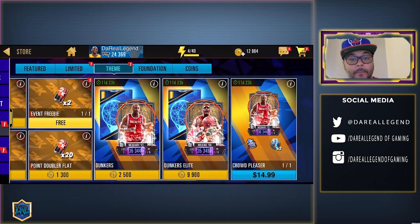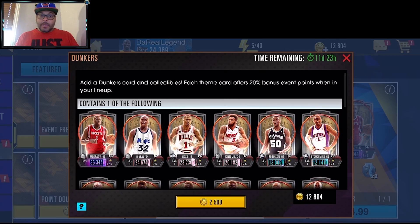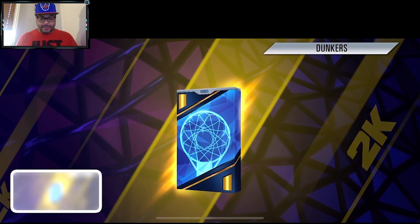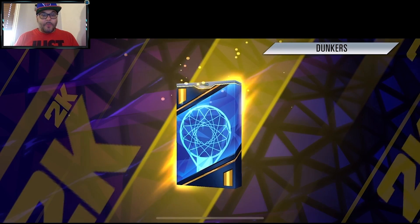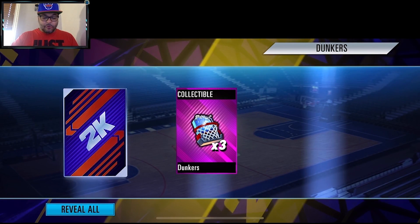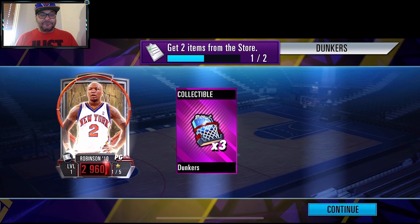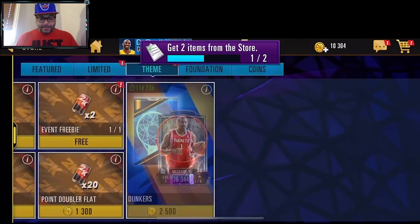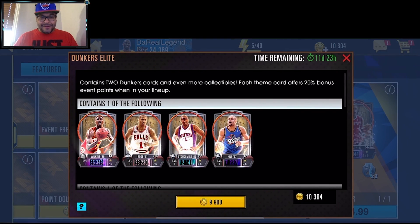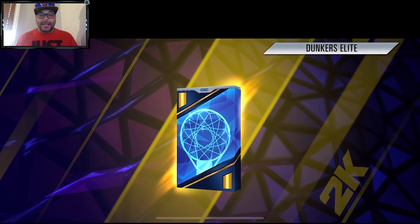We're going to open one Dunkers Pack and then one Dunkers Elite Pack. Here goes the first pack — collectibles on the right, and we got Ruby Nate Robinson. As a Knicks fan, always appreciate that. On to the Dunkers Elite pack — the heavy hitters are here, let's see what we get. Come on, baby!